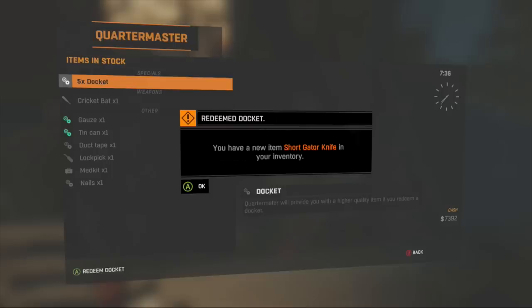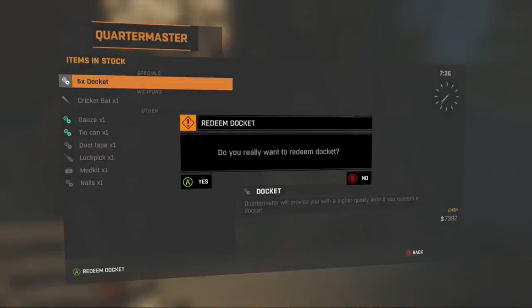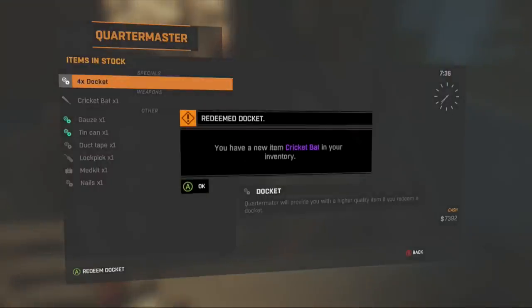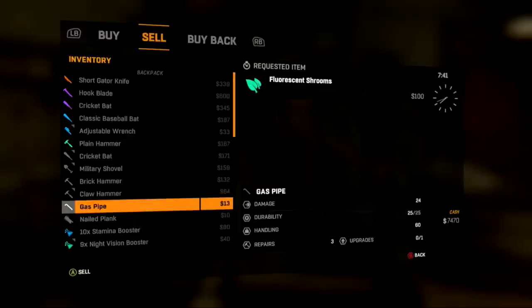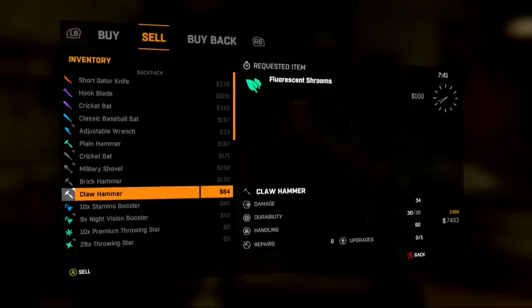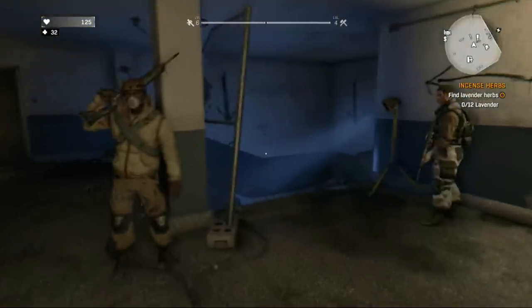So you can see it says there are five dockets in here, so five weapons I will get. You can open up each weapon here. It says, do you really want to redeem docket? I guess it's because if you didn't have space. So I get a cricket bat, a police bat, a hook blade, and so forth. You can basically see the colored weapon on the top — what I got — but that may be different for you. I can't wait to use those new weapons and see how good they are.